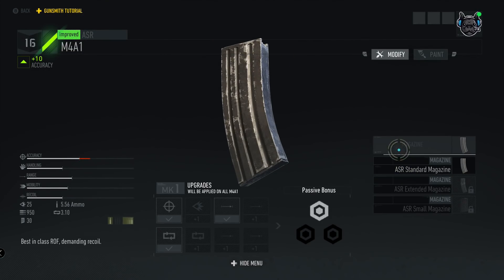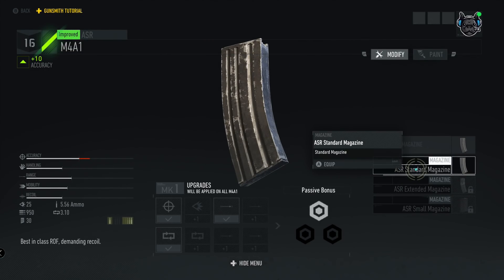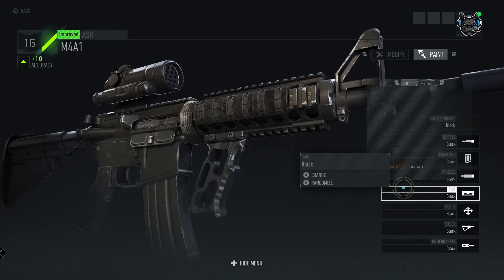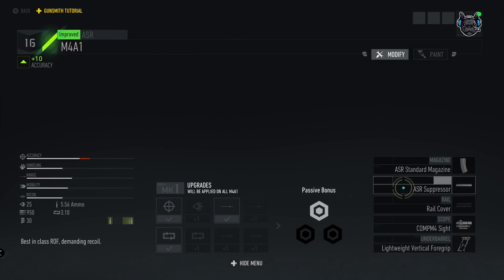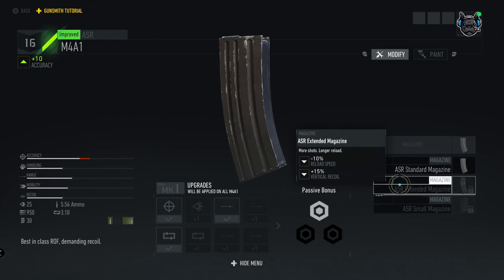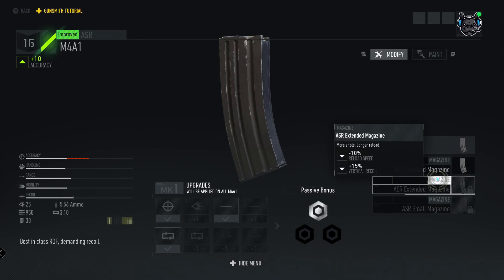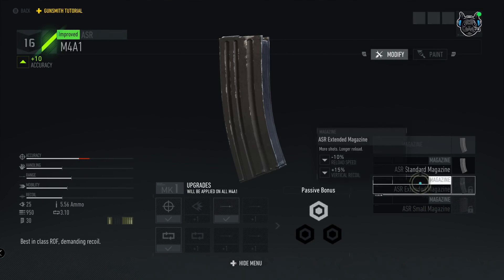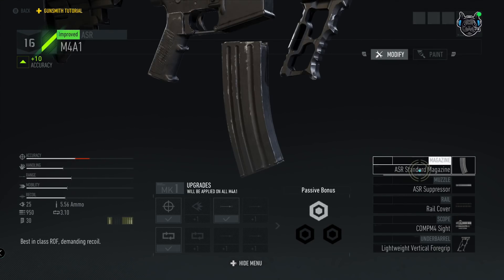But customization and upgrading your weapon doesn't start there. Let's get into the weapon parts, because that is where the gunsmith really excels. Looking at the magazine first: you have your standard magazine that comes on all weapons, then an extended mag with more shots but more recoil, and a smaller magazine with fewer shots but a shorter reload time.